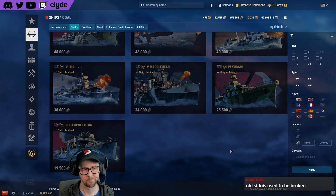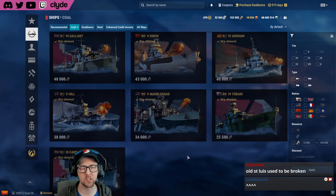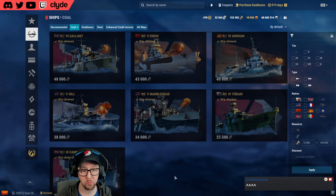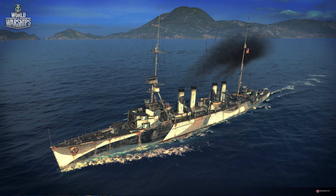Charleston is one I keep thinking about buying just to get off the list, it's so cheap, but there's always something more interesting to spend coal on. For a new player, tier three premiums aren't ships you'll play long term, but it's nice to have a lower tier premium if you ever want to introduce people to the game and play low-tier matches with them — why not take a premium?